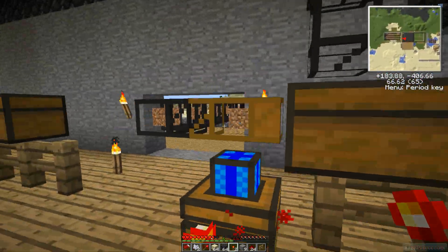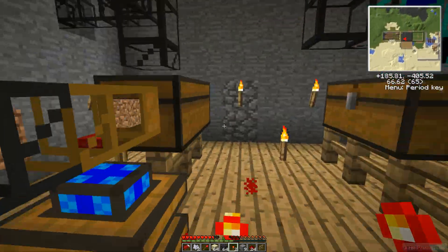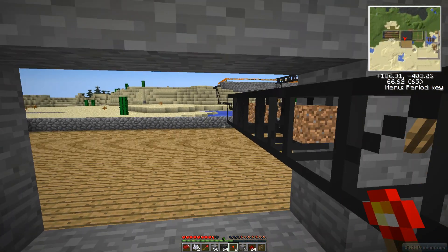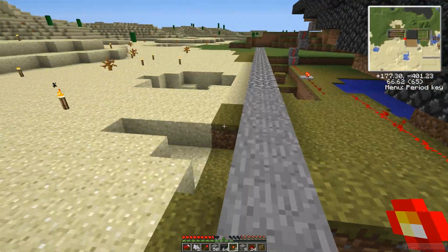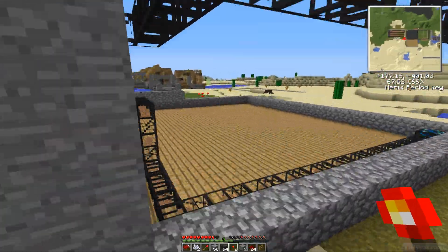So if you make an automatic obsidian farm — like with water and a lava source — you can get a lot of obsidian. I had it in my quarry — it has a lava source and a water source in it next to each other, so there was like unlimited obsidian there. But if the lava source is gone, the lava source is gone and you can only do it with a couple of things.